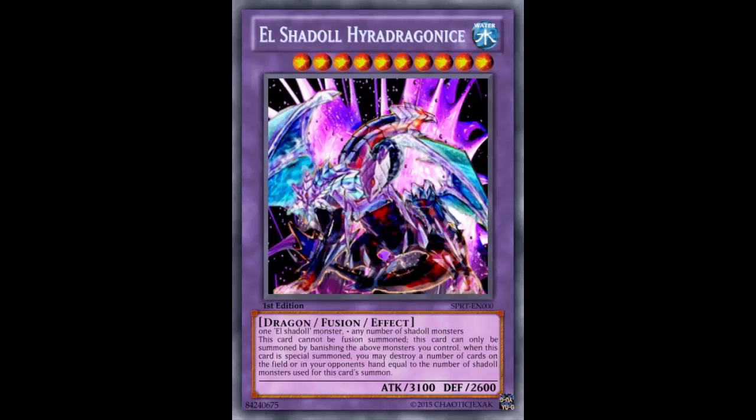Shaddolls are just slow without their fusion cards — we've seen it plenty of times when you duel a Shaddoll deck and they don't open a Shaddoll Fusion or El Shaddoll Fusion. They're generally just flip monsters, and you know how slow flip monsters are. Especially without Construct, we really haven't seen much of Shaddolls at all — no speed, no aggressiveness. Meanwhile, Kozmos are starting to go up in popularity after topping a regional, but I haven't heard anything from Shaddolls.